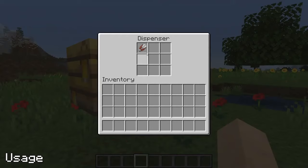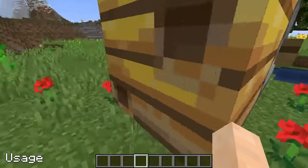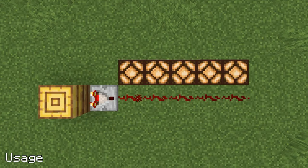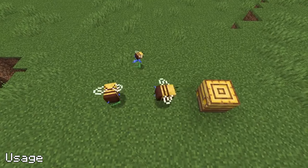Activating dispensers facing a nest or hive with shears or empty bottles in will harvest the relative items and will not aggravate the bees. Bee nests and hives are compatible with comparators, giving a redstone signal respective to the honey level. Bee nests and bee hives can only house up to 3 bees each.